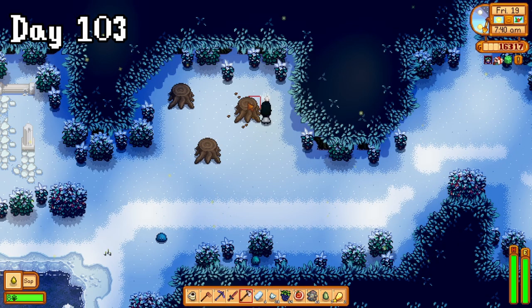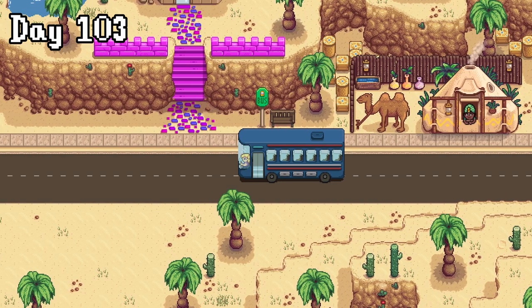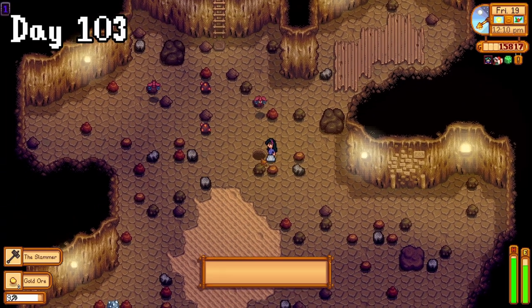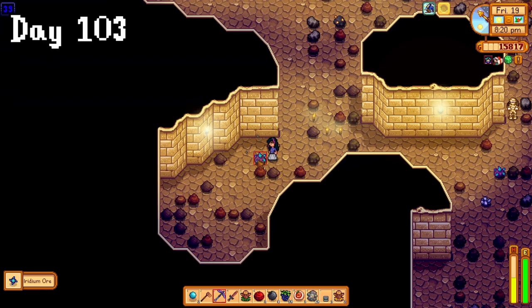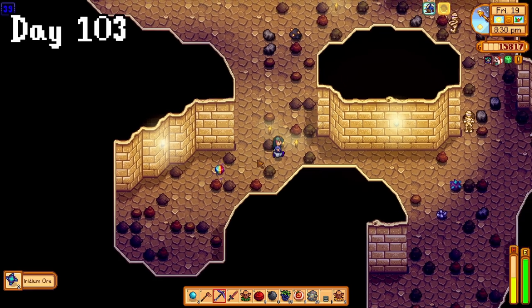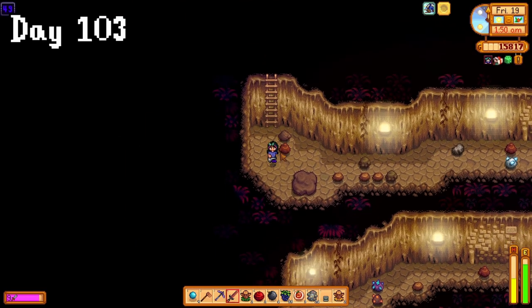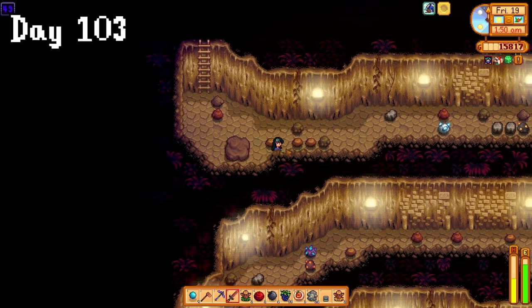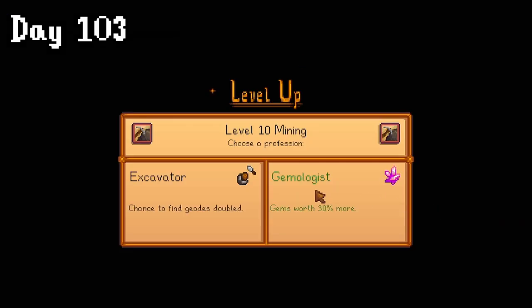I started day 103 by visiting the secret woods for hardwood, where I hit level 9 foraging. Since it was a good luck day, I headed off to the desert to attempt Skull Caverns, completely forgetting to eat my spicy eel for a good while. Yep, still a dingus. This was a good day though — I hit level 10 mining and got my first prismatic shard and a red cabbage seed. I got down to floor 49 before passing out at 2am, which for me at this point was not too bad, but I was gutted to miss that diamond.